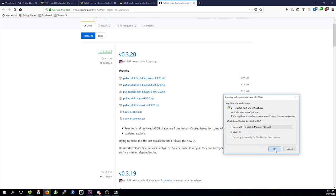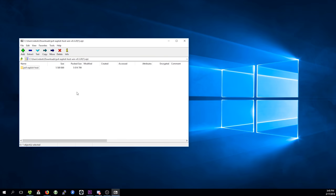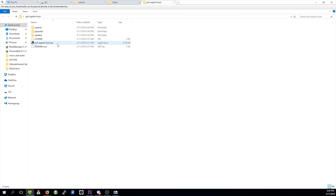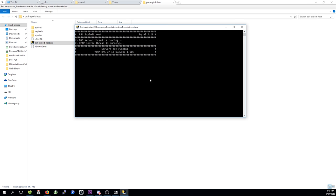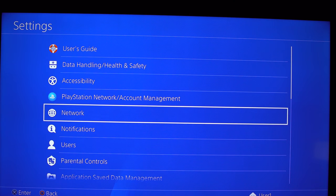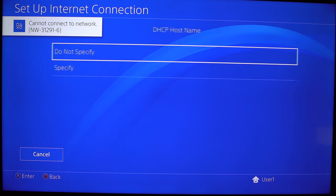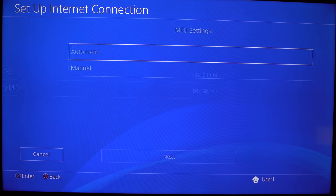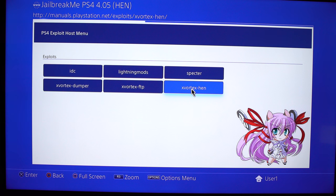Out of all the major consoles to get a jailbreak, I think the PS4 has been the easiest for the end user. All you need to do is download a program off GitHub, extract the zip file, and run the executable for your system — it works on Windows, Linux, and maybe even Mac. Once the program is running, it will tell you your computer's IP. Go into the network settings of your PS4, set your primary and secondary DNS entries to that IP. Then go to the User's Guide in your PS4 settings, select the X-Vortex HEN option, a pop-up will appear, and you're done.